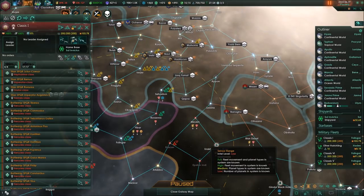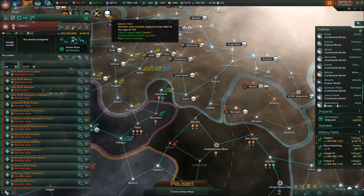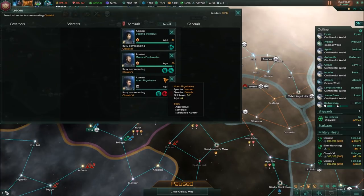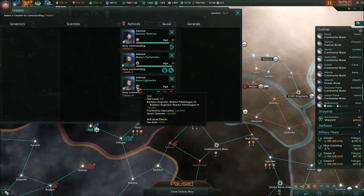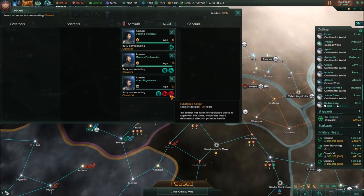Now here we finally have some terrible news. Octavia Aquipina has finally died at the age of 134 years. She was the last of our great leaders and now we're really in need of commanders. Nona Ogulanius is certainly no admiral capable of replacing either Wurthark nor Julia. She's the best that we have and she is not in a great mindset, but she's the most experienced commander we have. That will obviously significantly reduce the efficiency of our fleets, but there's nothing I can really do.